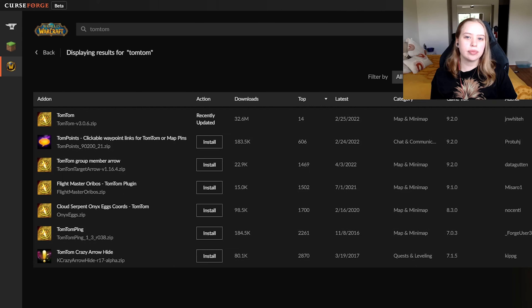Tip number six is to get add-ons that are essential for early game gameplay. To get your add-ons, download CurseForge — I will put a link in the description. This is the program that adds add-ons to your game easily. Once you're in CurseForge, go down the side to World of Warcraft. The first add-on I suggest is Auctionator, which tells you exactly how much items are worth without you having to go to the auction house.